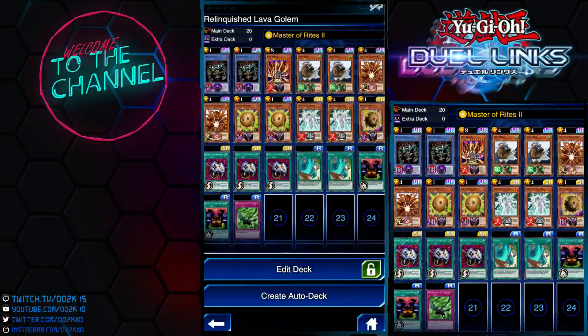This is another variant of Relinquish deck featuring Level Golem. If you guys haven't seen my last episode where I feature Magical Exemplar, check it out. This is another variant — I noticed there's a lot of Ancient Gear Golem decks floating around, and from experience testing this deck out, it works really well against Ancient Gear. This deck counters Ancient Gear deck, so if you're facing a lot of Ancient Gear Golem, consider running Relinquish deck.